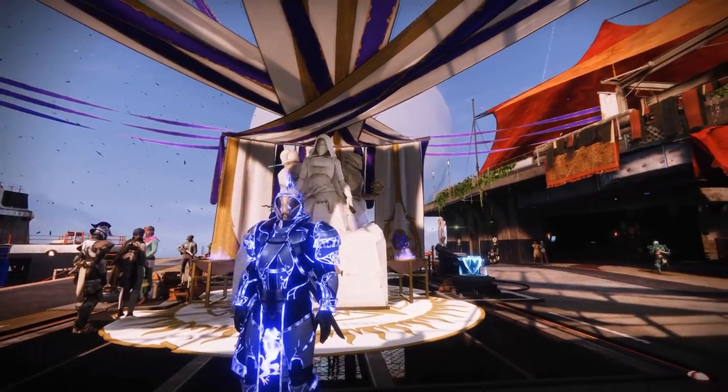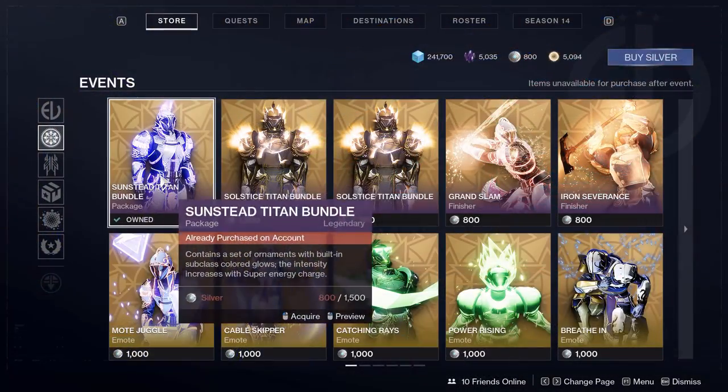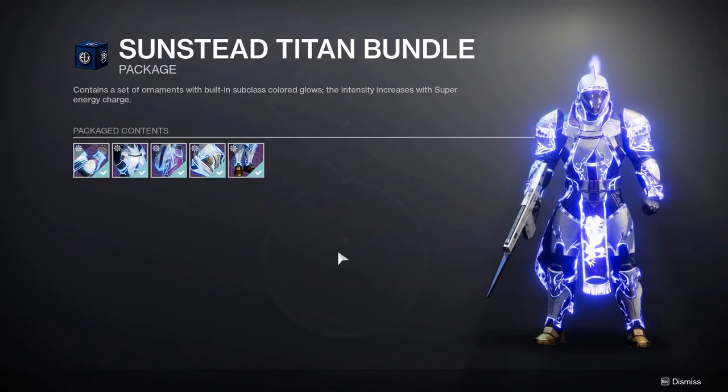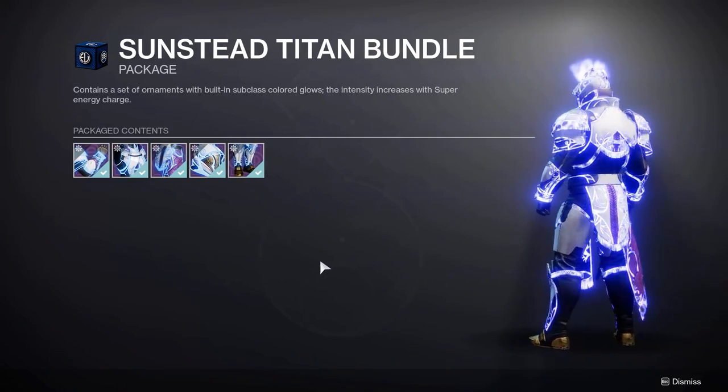Hey guys, it's Crypts, and today I have the full Solstice 2021 set for the Titan. This is the set you can purchase from the Eververse for 1,500 silver or 6,000 bright dust when you upgrade your rare Solstice gear to legendary.